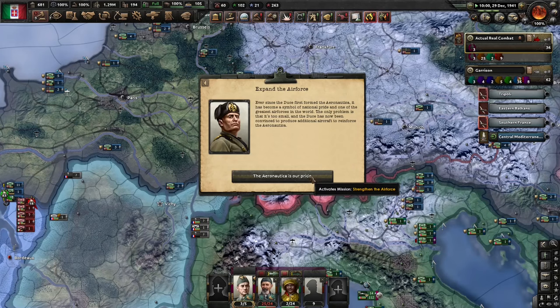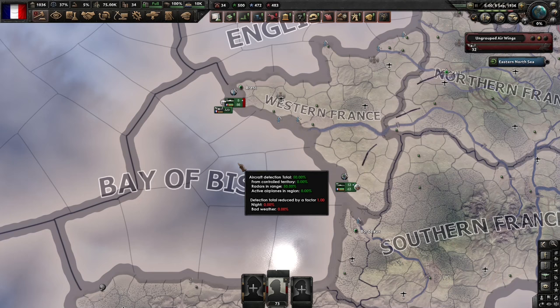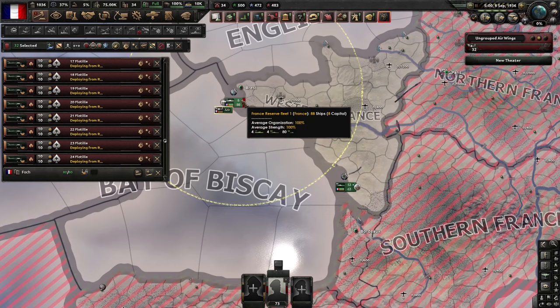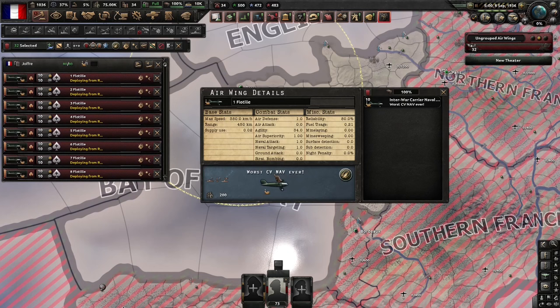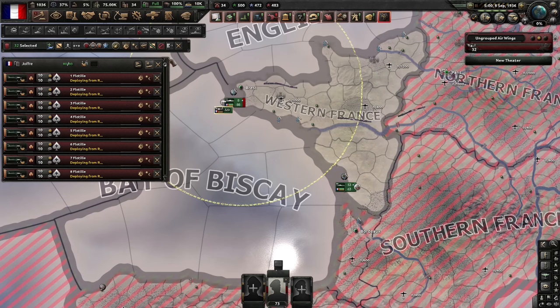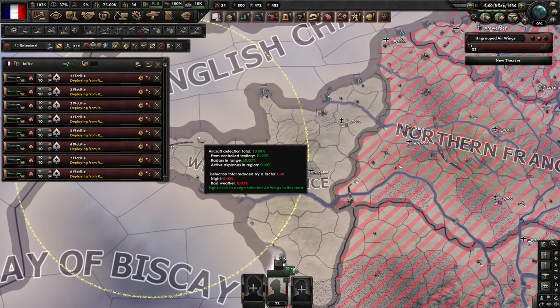So what do I mean when I'm talking about pure CV navs? What I'm talking about is where you take a fleet that has carriers and the only thing you put on them are carrier navs — aircraft dedicated to sinking enemy ships. No fighters, no close air support, just carrier navs. And using them to create what some might call an alpha strike to try and destroy enemy ships.